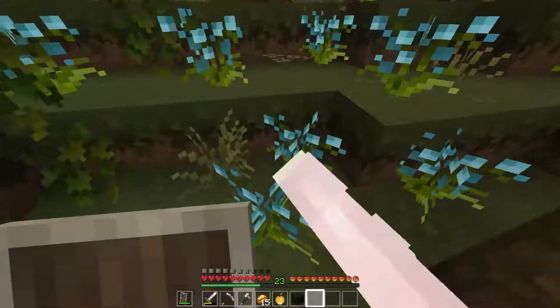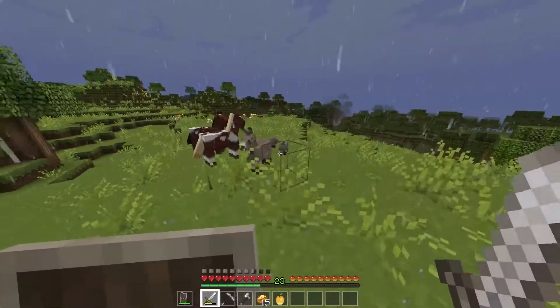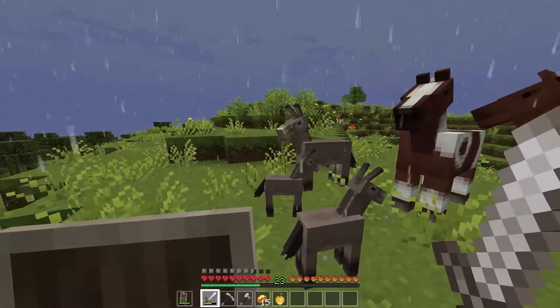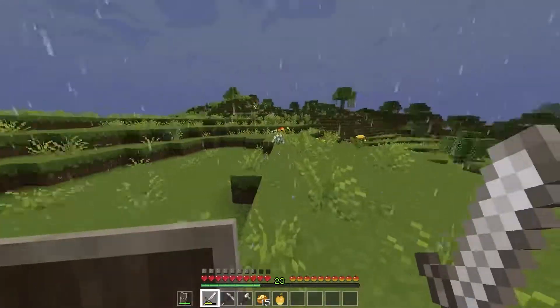Oh there are blue ones — they're so cute! We can definitely add these to the flower area we're making. There are some cows here, some horses as well, and a donkey — so cute! I haven't got a saddle so I can't take it home. Oh there are two babies — oh my goodness, they're so adorable! I really want one but I don't have a saddle.